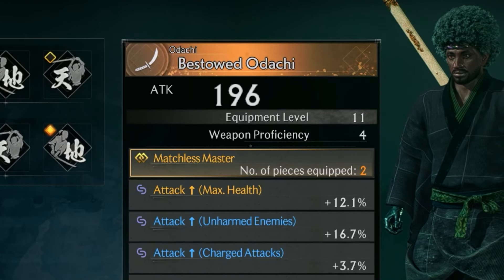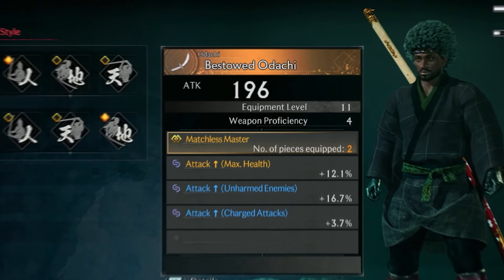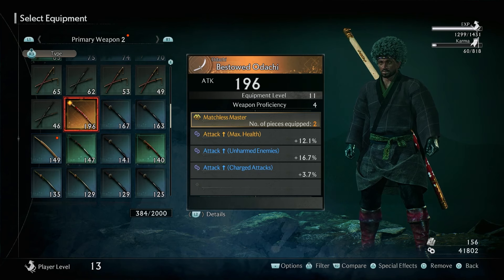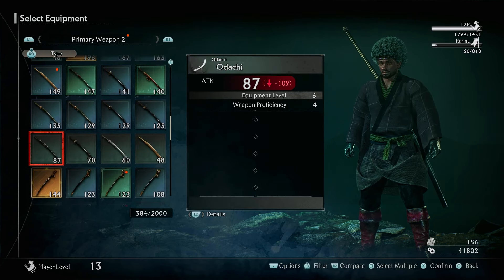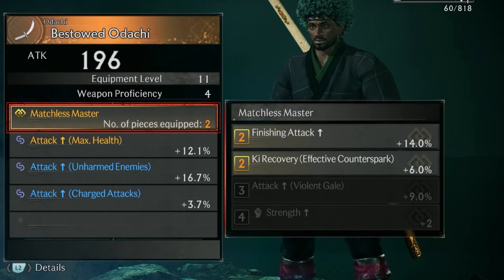The Bestowed Odachi has 196 attack. I'm not too sure if it's different for different playthroughs, but the one I got had 196 attack. Ever since I had this odachi, which is quite early on in the game, I haven't been able to get an odachi that is stronger than the current one. If you look at its special effects, it has Matchless Master, which gives increased 14 finishing attack and plus 6 ki recovery during effective counter sparks.